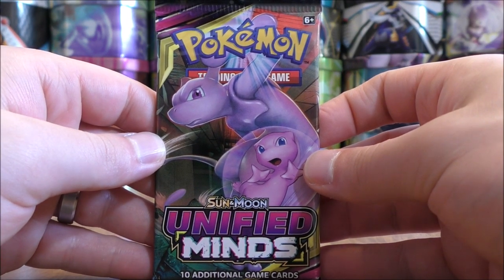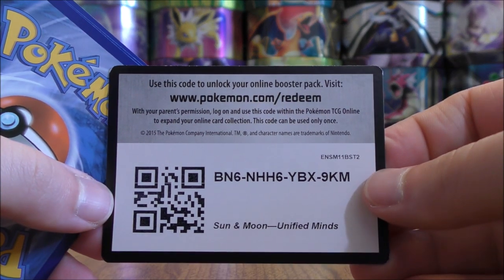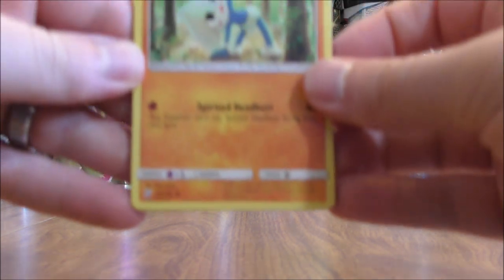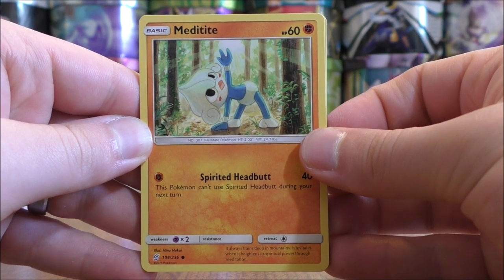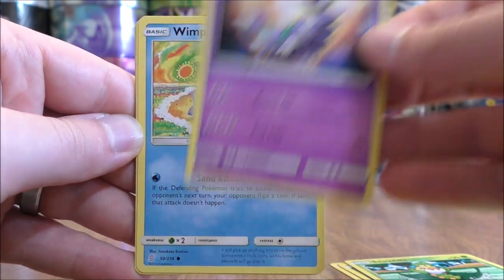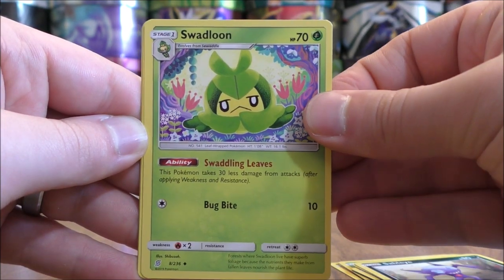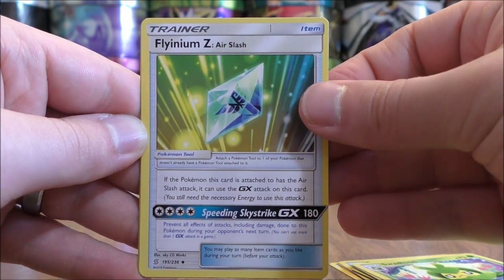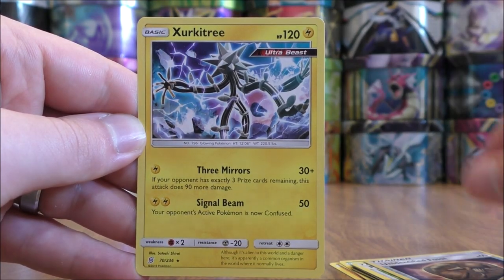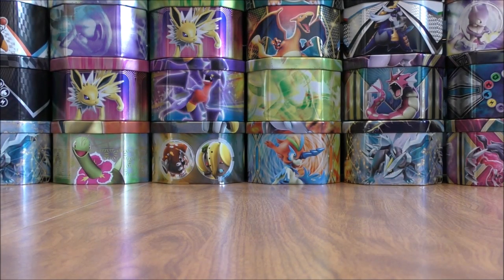Three Unified Minds packs now to end the opening. Really hoping to pull a Secret Rare Trainer — the odds are not good, about 1 in 172 packs for that type of card. Meditite starts the first of the three, Noibat, Sewaddle, Skorupi, Wimpod, Darkness-type energy, Sableye, Swadloon, Flyinium-Z, reverse holo of an Unidentified Fossil — an uncommon — and the final card would be a Zarude. A good attack — Three Mirrors — can do 120 damage.